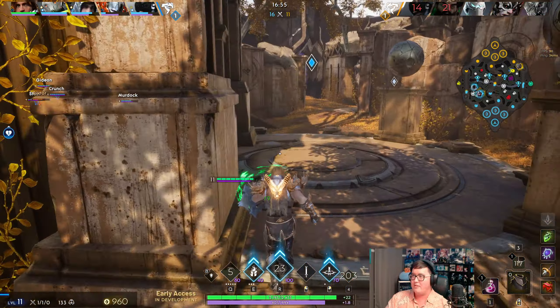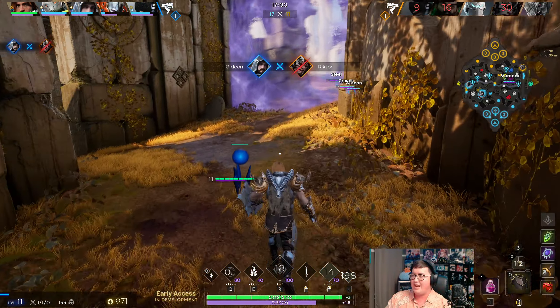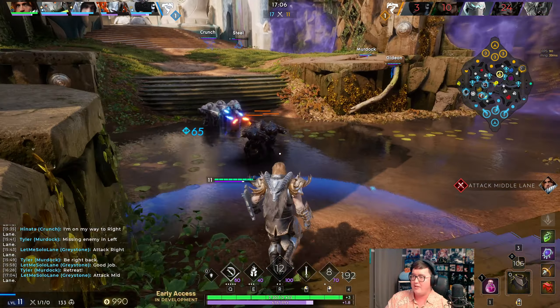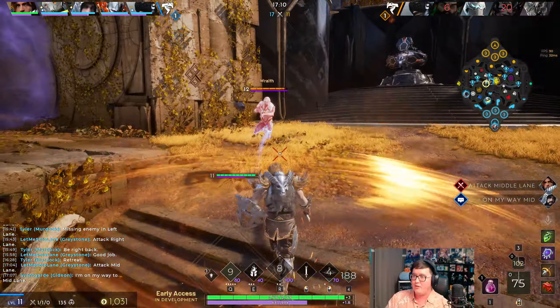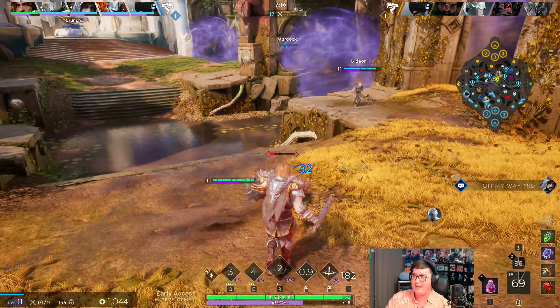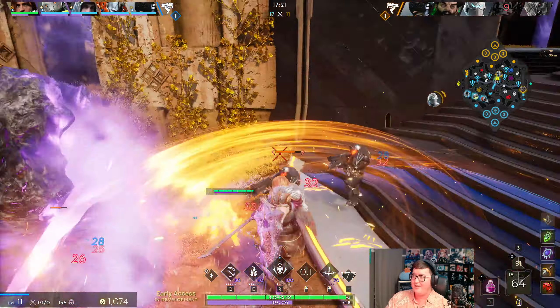I'm going to push into mid - it seems like there's a lot of fighting happening around the jungle, and I don't think Raze is going to be in this mid lane so I can probably just get the tower right here. Oh he was over here - we're going to go on him, got the blink out, and I have my ultimate in like three seconds. So yeah, wasted that a little - small oops right there.